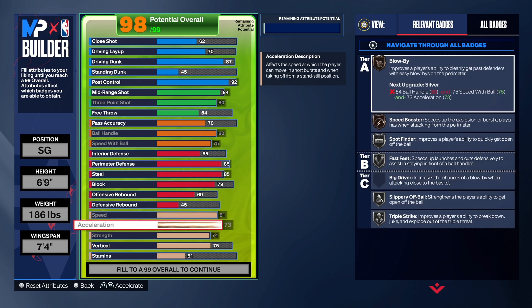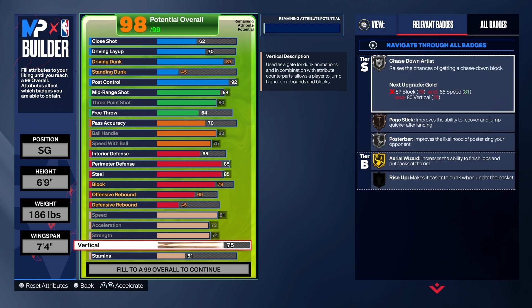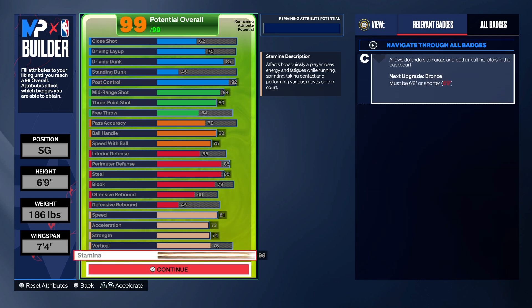With the speed, we have an 81. We have a 73 acceleration, 74 strength, and we also have that 75 vertical, and the rest is on stamina.